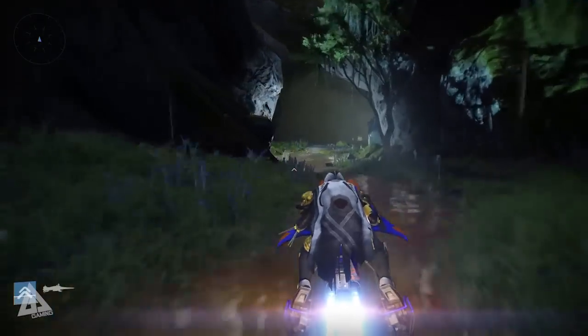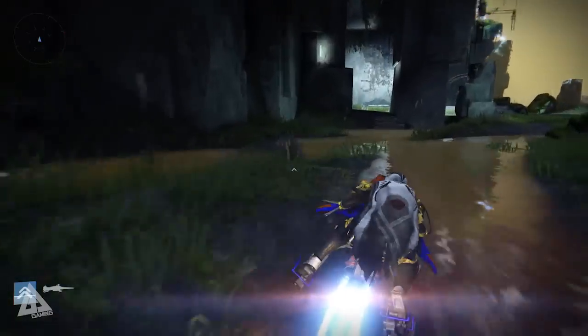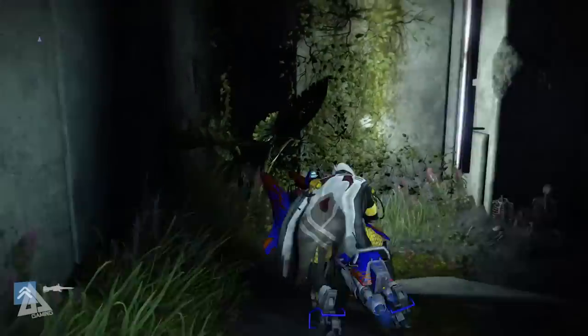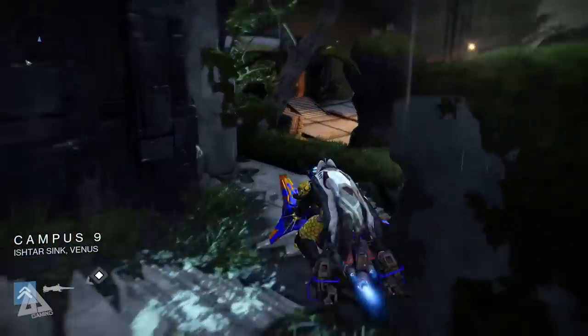Continue going straight down and you'll get to an area where there's an opening on the left. Once you approach that, work your way through here, and at the end you'll get to a building with a sort of satellite dish or radar on top of it. That's the next key landmark.